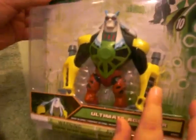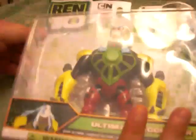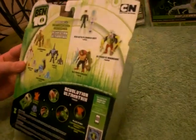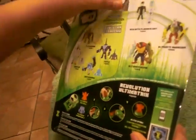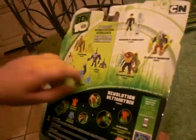Now, on to Ultimate Aggregor. He has the powers of Armadrillo, Trispin, Water Hazard, Energy, and Amphibion. You can see his eyes are red. The back is kind of different from all the other ones — it has Clockwork, Way Big, Artiguana, Eatle, Ultimate Kevin, Ultimate Aggregor this one, and Ben with Plumber Suit. So these are the ones with the minifigures.